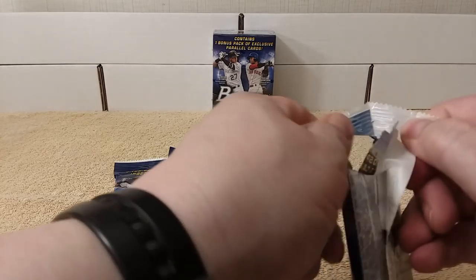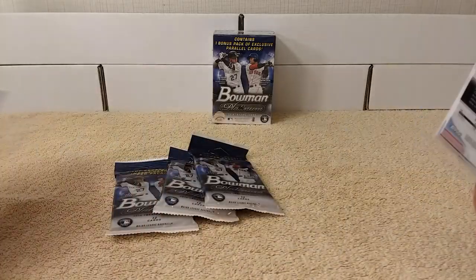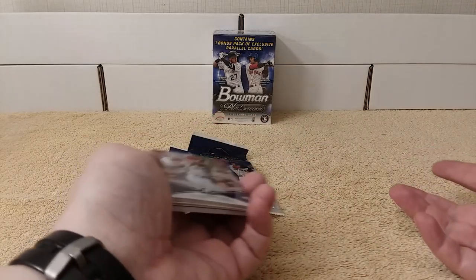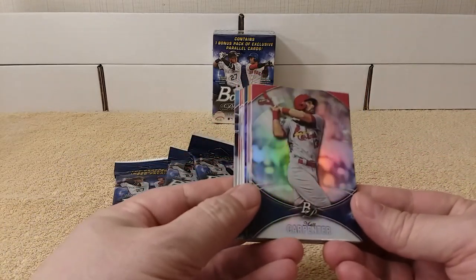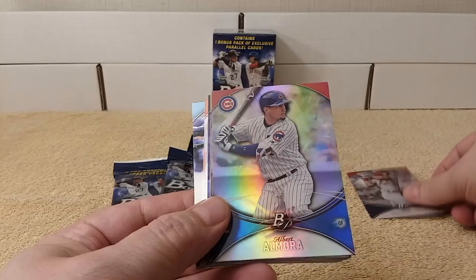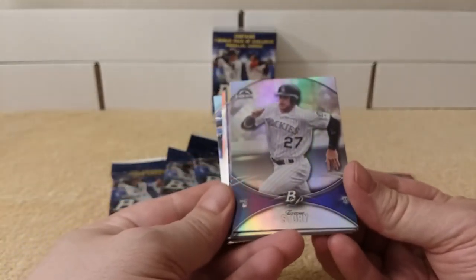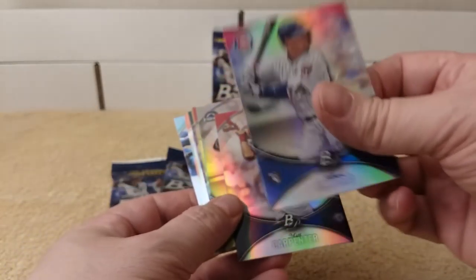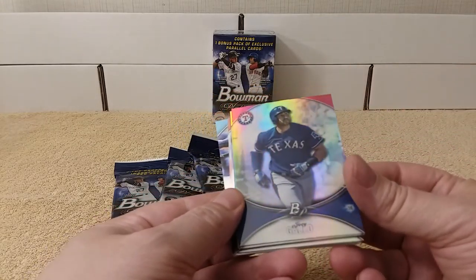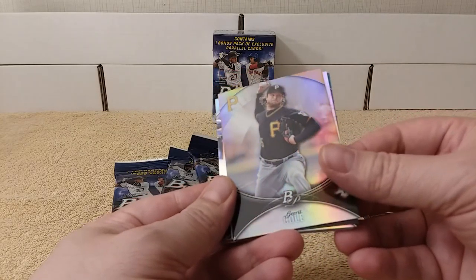These fat packs cost $5.95 each, so just about six bucks each — $23.80 total. Here we go. We start with Matt Carpenter. Albert Amora. Trevor Story — rookie card. Oh, these are rookie cards. Trevor Story is a rookie, with a little bit of foil to them. Joey Gallo. Garrett Cole.